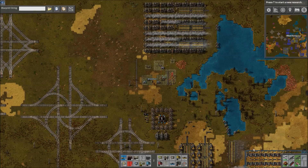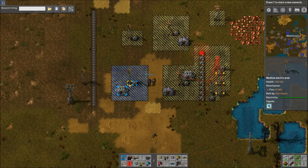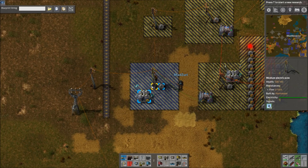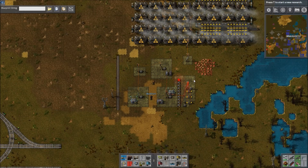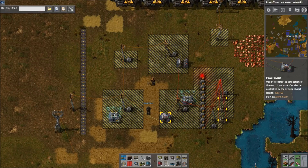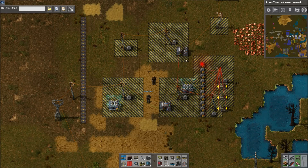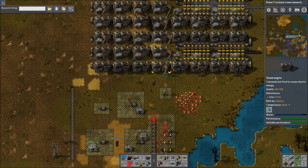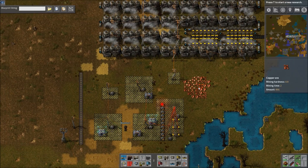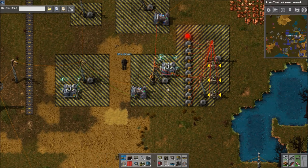What this is designed for is solar and accumulators. Right now we're using steam engines, and we'll explain in a second how we're doing that. In the broad scheme of things, what this is supposed to do is: in the day, it shouldn't really be on because your solar should be taking over. But at night, when your accumulators get low — if they happen to get below 10% — then this will kick on and turn on your steam backup power.